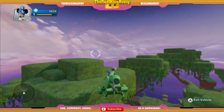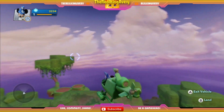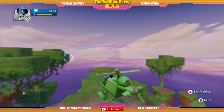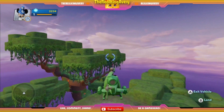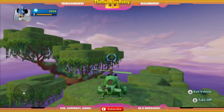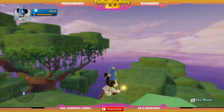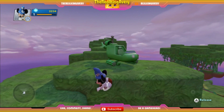By the way, yes, this is the treehouse area in case you haven't played this before. Let's land right here — there we go. We got an extra vehicle. Mickey, don't fall off the edge!